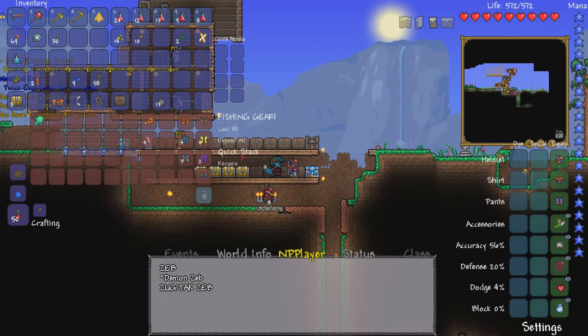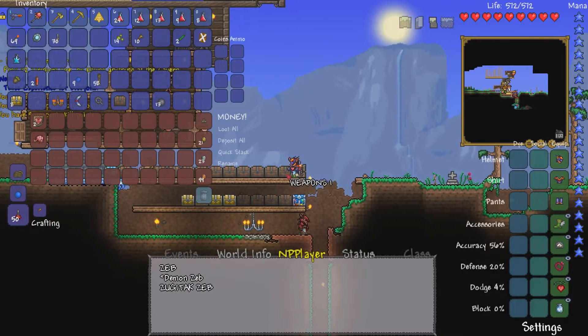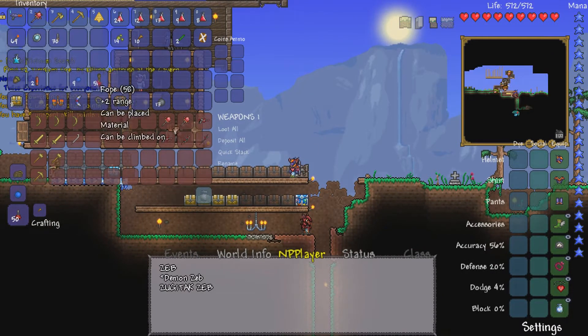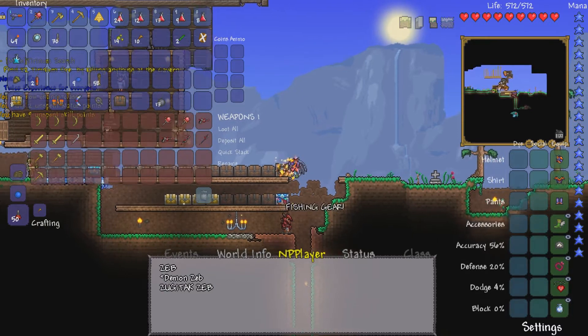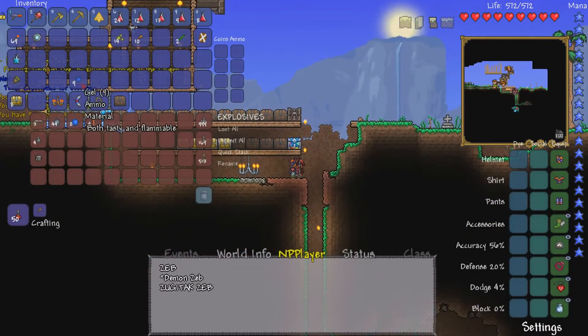Weapons. That's a weapon, right? Oh wait — I didn't go to the explosives. I got a lot of explosive stuff going on here. That should have went in there. Yeah, that's not bad for now. I think that's pretty good.